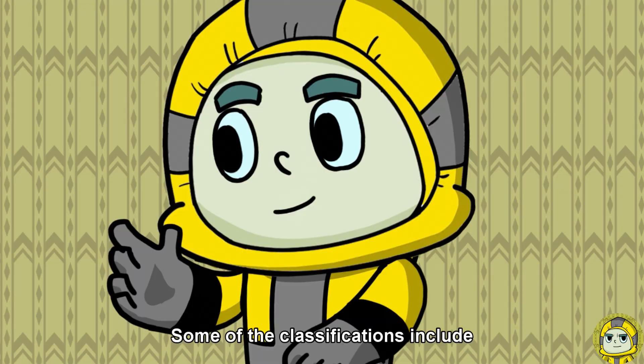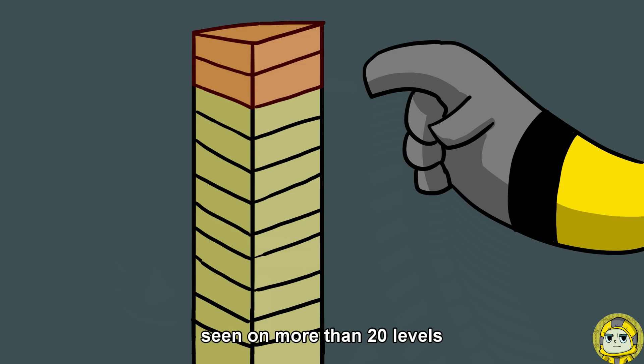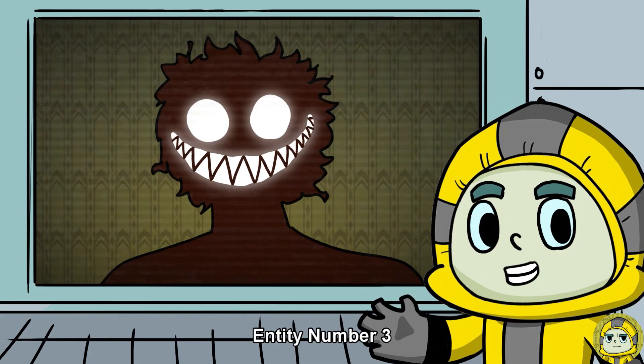Some of the habitat classifications include: rare, appearing in less than 5 levels; common, seen on more than 20 levels; majority, residing in over 50% of levels; and the back rooms, found in all levels. An example of a typical entity entry is as follows: Entity number 3, Smilers, class 4, majority.